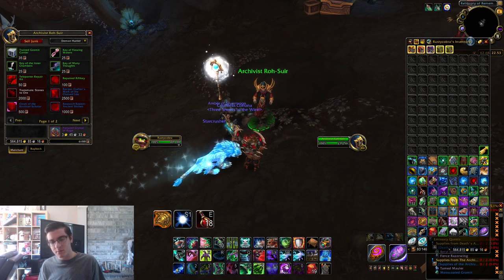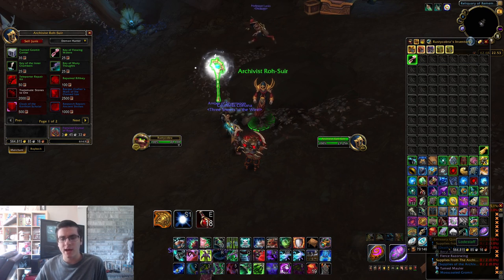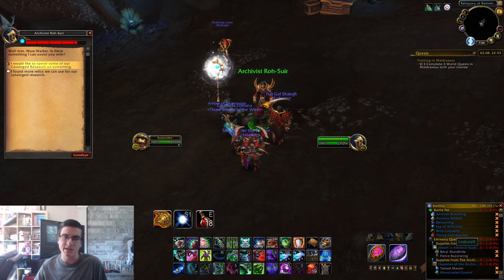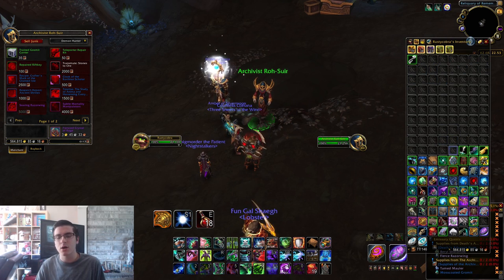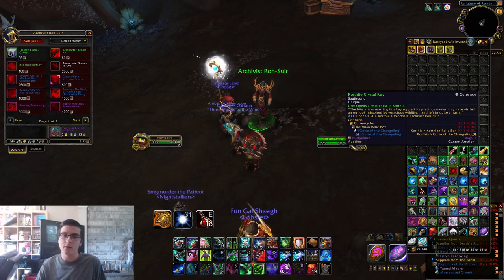That does it for all the rank one relics. Moving on to rank two: once you reach rank two with the Archivist Codex, you unlock the ability to purchase four keys from the vendor. Head over and purchase the Key of Flowing Water, Many Thoughts Crystal Key, and Inner Chambers key — you'll need all of them to unlock the chests.